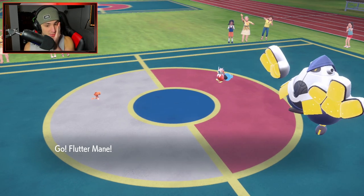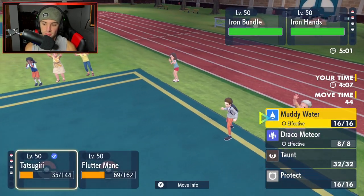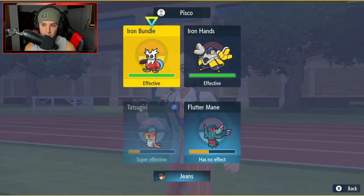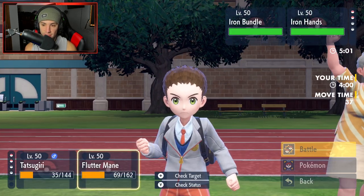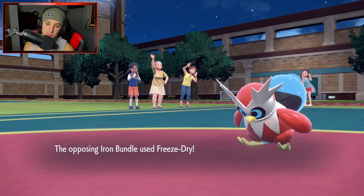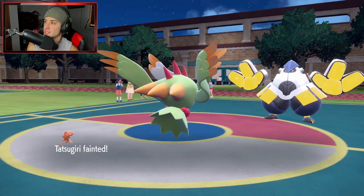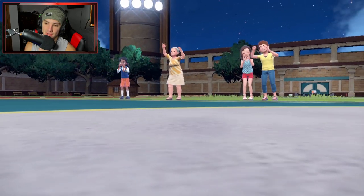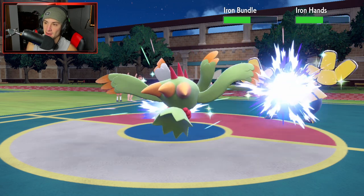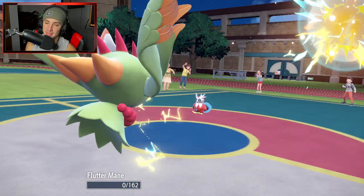We have Tatsugiri here and we definitely need to outspeed. I'm just going to throw a Draco Meteor right into Iron Bundle. I'm going to double down onto Iron Hands because we're going to hope that we outspeed. We don't outspeed. Freeze Dry comes out and takes out the Tatsugiri — that's GG's. Encore literally saved this man's life because Earthquake should have hit both these guys, and after that EQ, Gleam could have KO'd. But that's going to be GG's right there. We start off today's video 0-1 — very hard fought battle number one, but we end up losing.